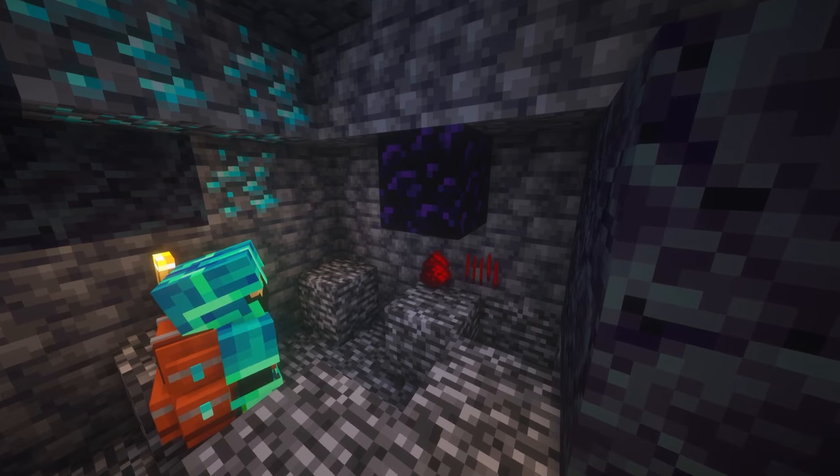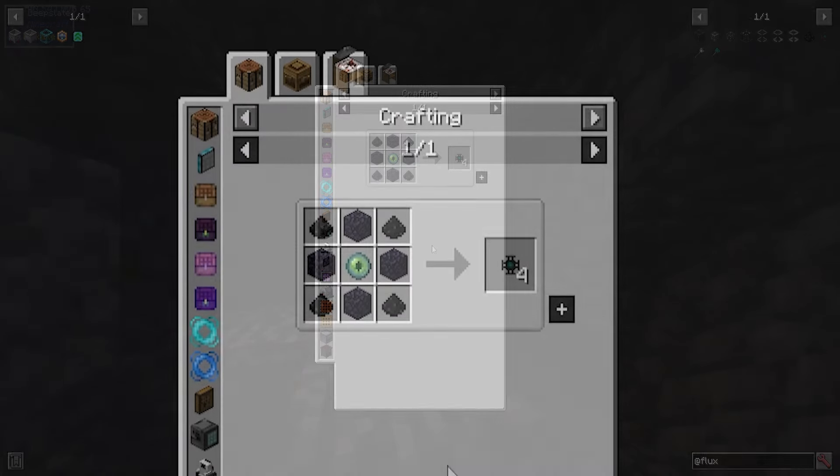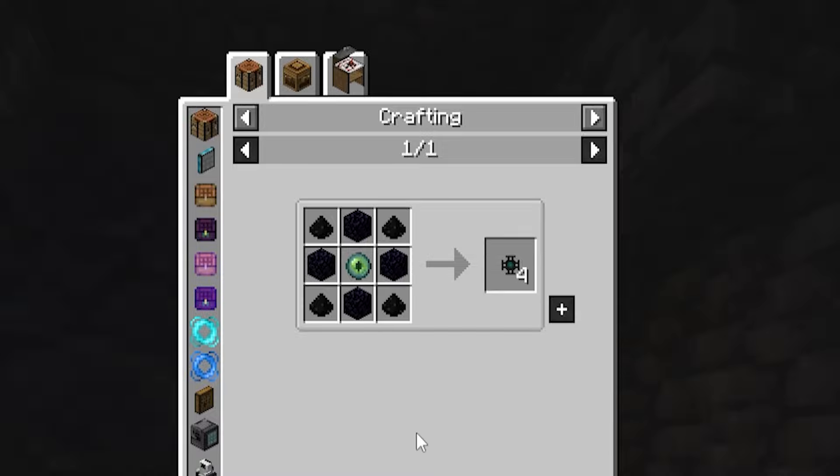You can speed up the process by throwing several stacks of Redstone at a time. With the Flux Dust, you can now craft the cores. You'll need to combine Obsidian, Flux Dust, and an Eye of Ender to create four Flux Cores.